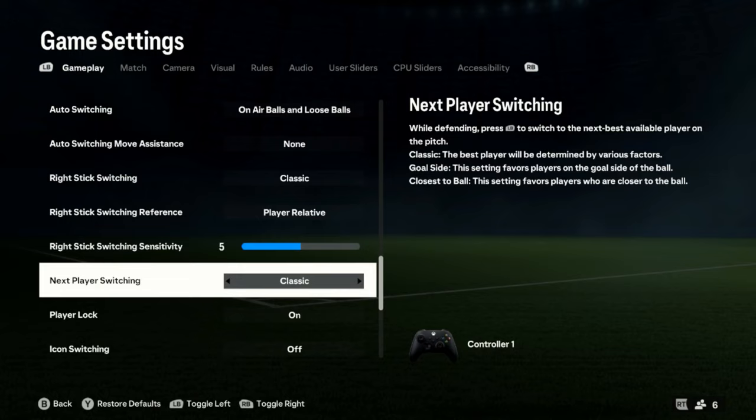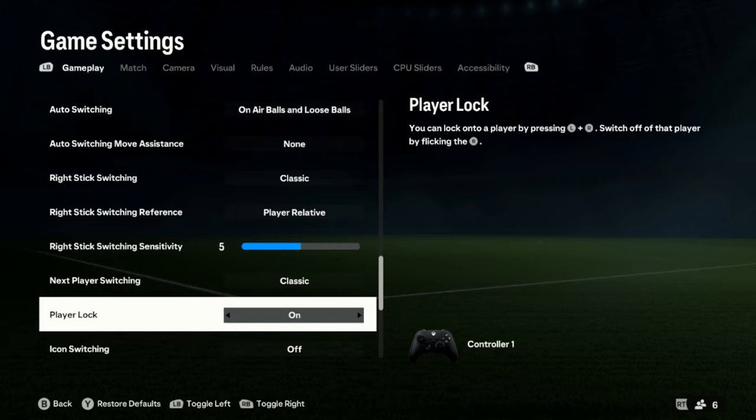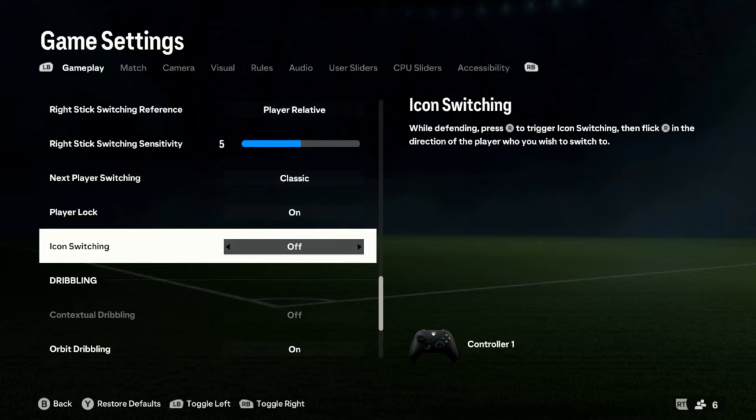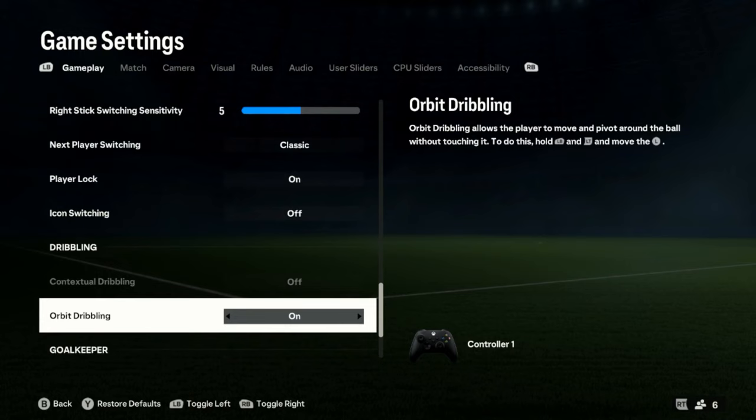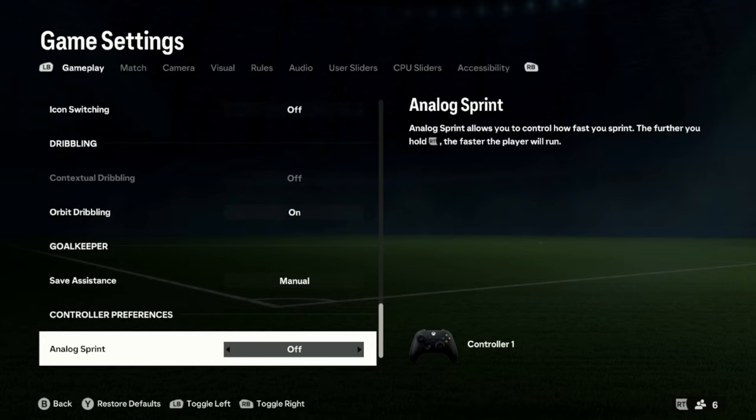Next player switching: classic. Player lock: on. Player lock is when you press both analog sticks in and you can make a player make a different run than what the opponent is expecting — it's a big advantage to your game. Icon switching I have turned off because pressing the analog stick just throws up things on the screen you don't need. Contextual dribbling is off — that is what makes your player feel slow if you have it on. Orbit dribbling: on. Save assistant: manual. Analog sprint: off, because I want my player running at maximum speed as soon as I press the trigger.